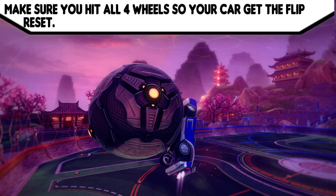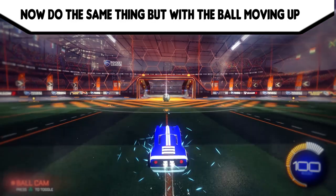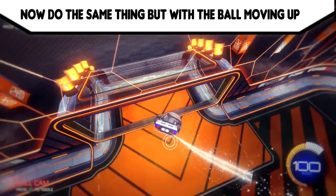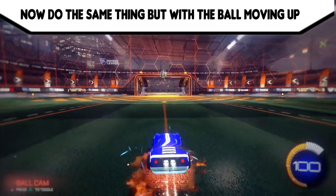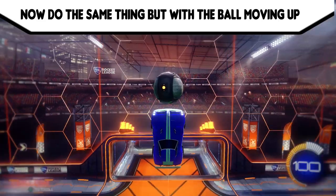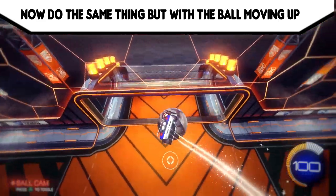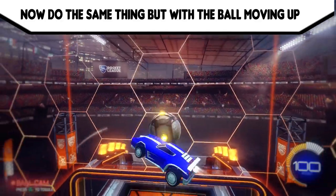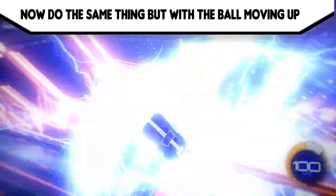Make sure you hit all four wheels on the middle of the ball so you get the flip reset, as shown on screen now. On the same face pack, skip another shot and it will be the ball bouncing on the floor and moving upwards. This is basically the same shot as before but with the ball moving upwards, which will be a bit harder.